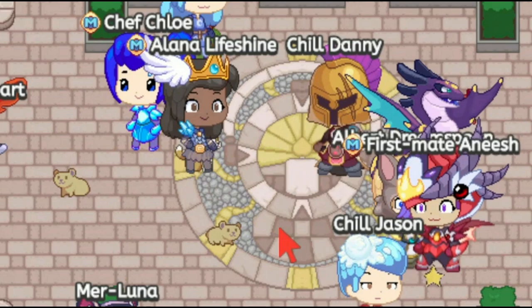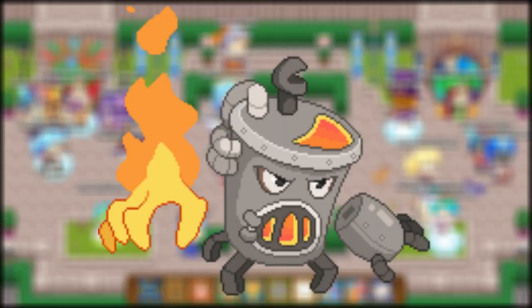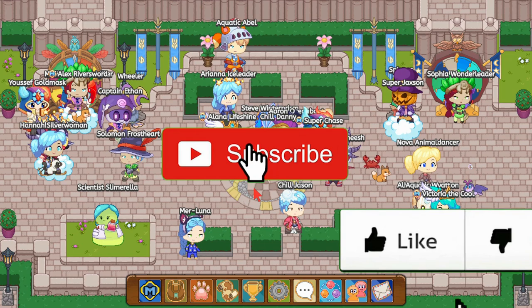Hey, what's going on guys? It's Pyra and welcome back to another Prodigy video. In today's Prodigy video I'm gonna be showing you guys how to catch the rare fire pet Hot Pot. But before we get to this tutorial, I want you guys to do three things — make sure to hit that like button and subscribe to the channel if you guys are new. Now before you get bored, let's get to it.